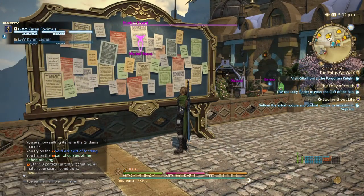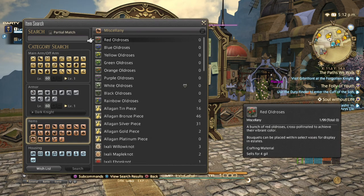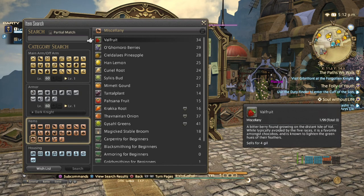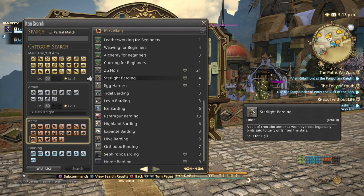But what you can do is, on the market board here, go down to Miscellany, and you want the second page. Then scroll down past the Chocobo food, past the books, and there it is — the Zuu Horn.